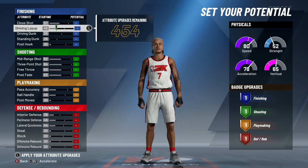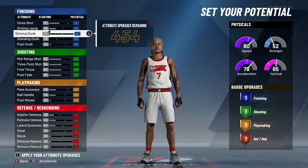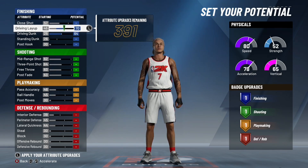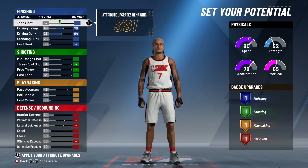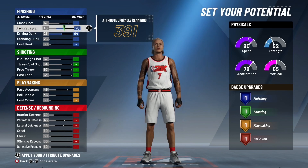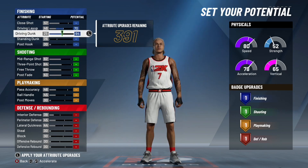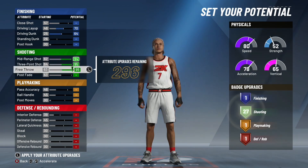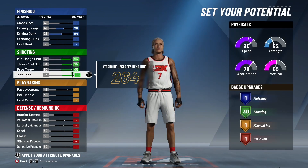For the physical profile, you want to choose the first pie chart — this one gives you the most speed. Everything else is not really as important as speed. When you max out this build you get an 82 speed, so this pie chart is probably the most important. You want to max out your drive and dunk and max out your drive and layup. Everything else you're not really going to need because you're a sharpshooter — you can green every three and shoot over people.